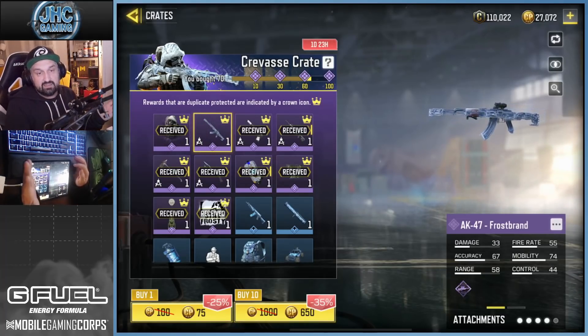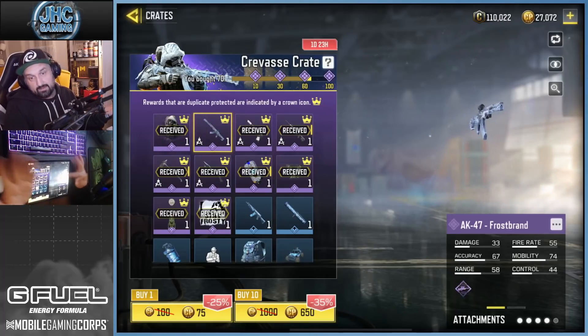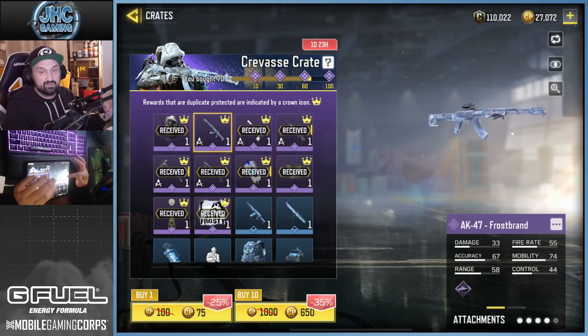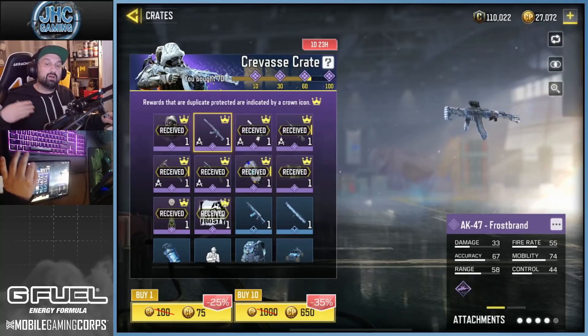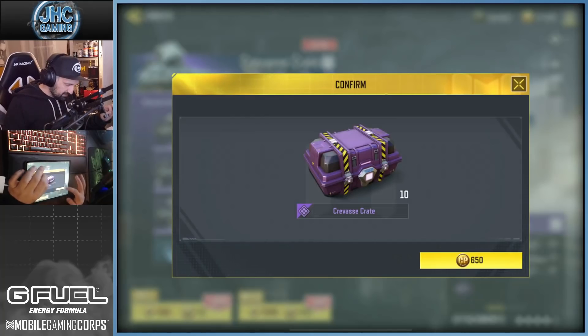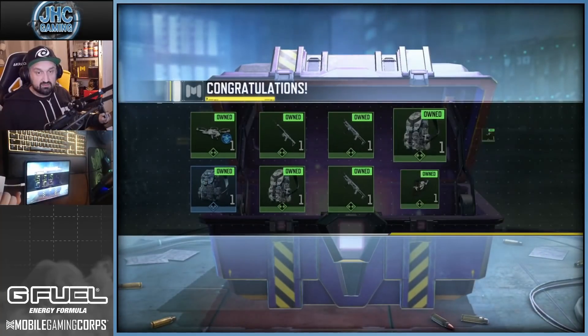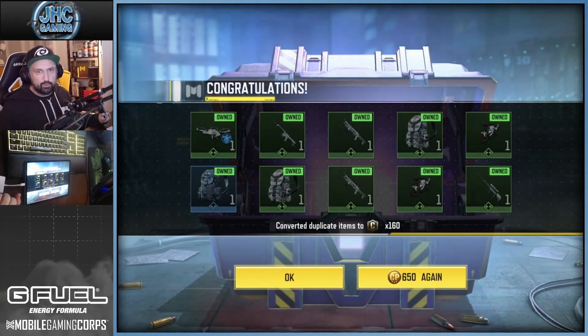I'm guaranteed to get it in the next 30 crates because there's a guarantee pick at 100. So if I don't get it in the first 20 crates I'm gonna get it at 100. Let's do it guys, and then we're gonna go for quick gameplay — I want to show you the gun in the game. First 10 — let's get lucky! No, all dupes. 650 CP down the drain.